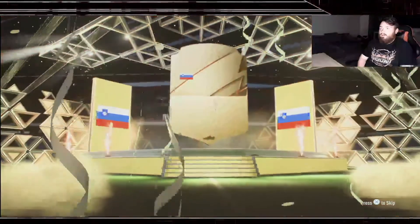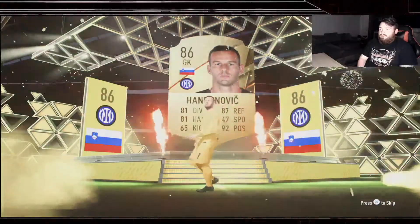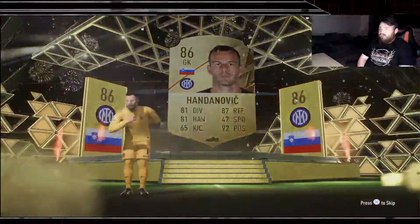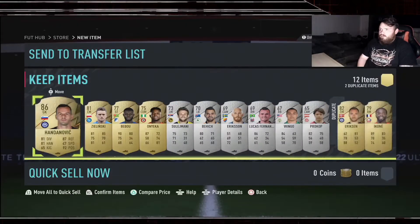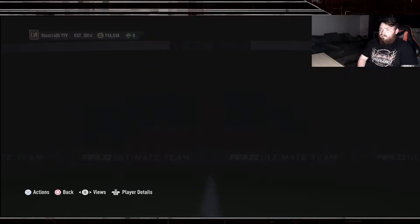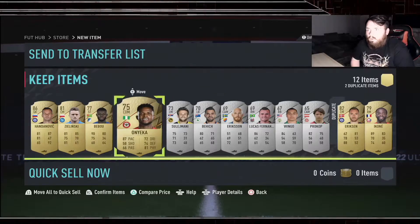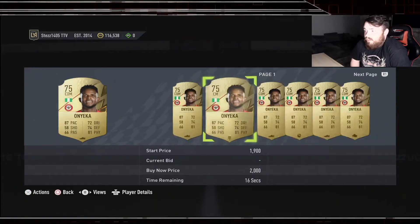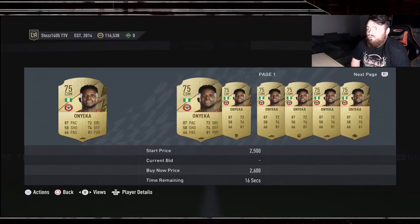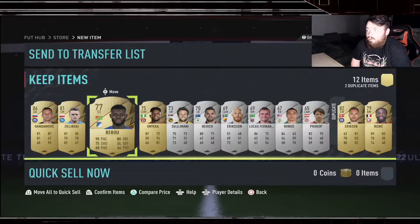We've got another walk out - it's Handanovic! You know what, it's not actually that bad - Handanovic is a decent pull. He sells for about 8-9k. He's actually a very good looking player, I might try him over Suzuki maybe - he's got a lot more pace. We've got Bibu and Zielinski as well.